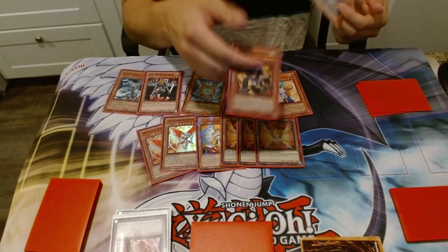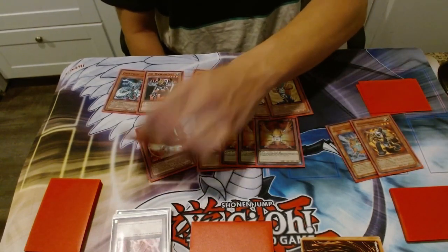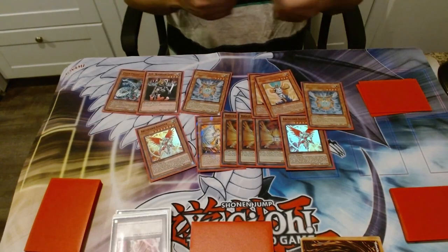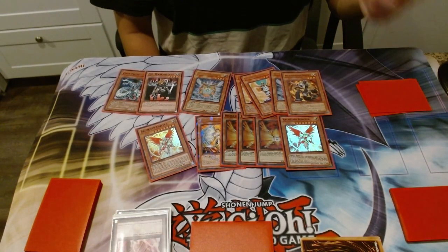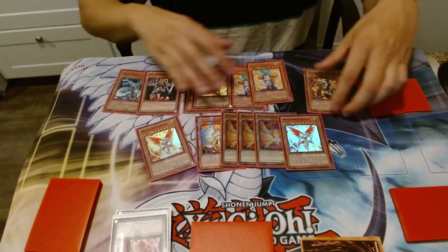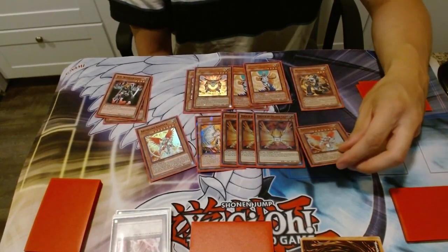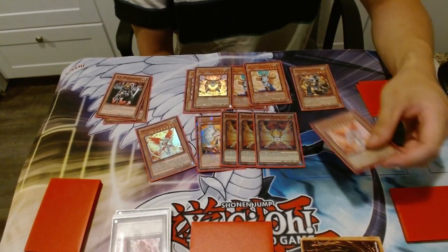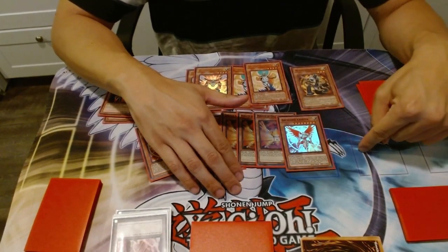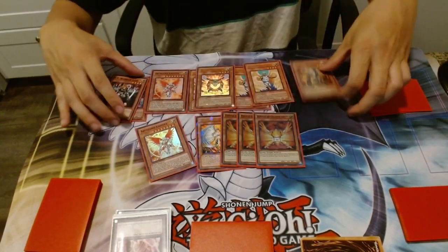If you have four fairies in the graveyard after making a synchro play, you can special summon Christia and get your recruiter or Honest. You can also make Ancient Sacred Wyvern randomly in this deck because it only cares if your tuner is a light monster, and Scopen qualifies. Ancient Sacred Wyvern can end the game faster since it gains attack equal to the difference in life points when you're ahead. The OTK line is: attack with Christia first so they can't drop Gorz or Battle Fader, take 2800 damage, and then Ancient Sacred Wyvern becomes at least 2800 larger — that's usually game.